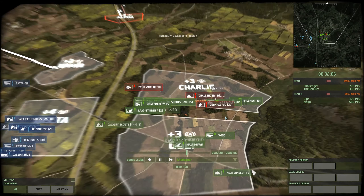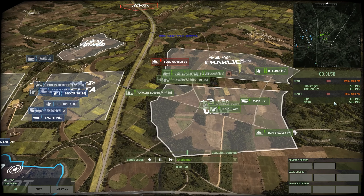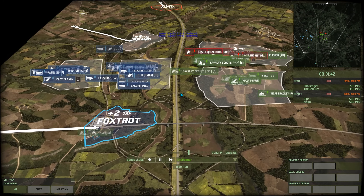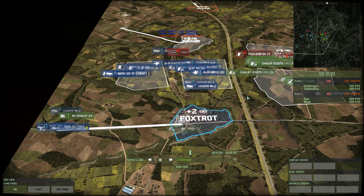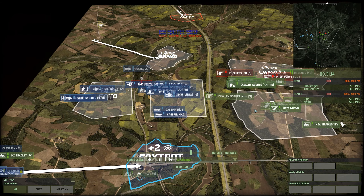Now we do have stuff moving up in Delta — the Pathfinders leading the way, Bokop, SASF behind them. That's what you want to see to really lock down that entire section, but this is going to be a slaughter. Both the Bradleys going down. Sips is up to 435, closing the gap — originally Red Sky was about 100 points in advance. I know this isn't a ranked game, but honestly I don't think that's a bad thing.